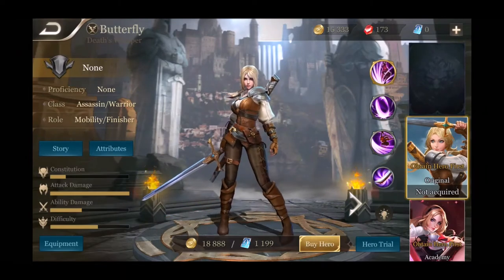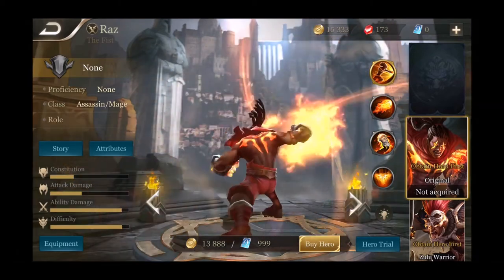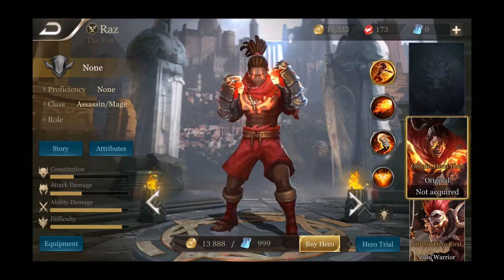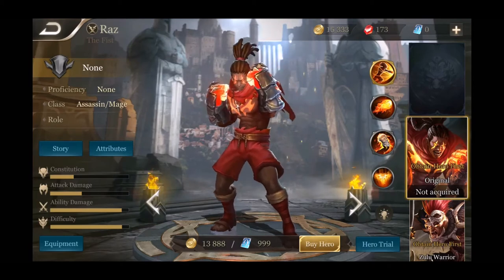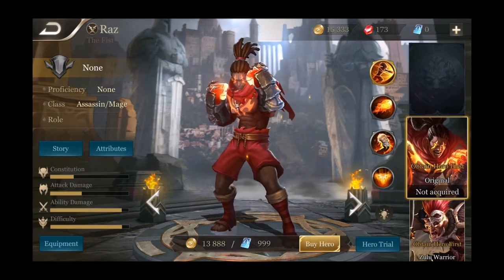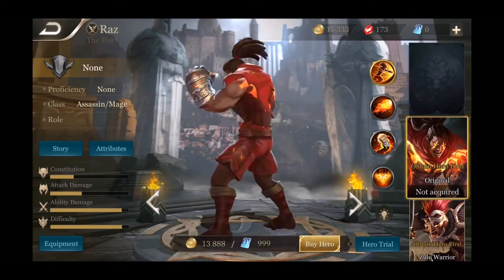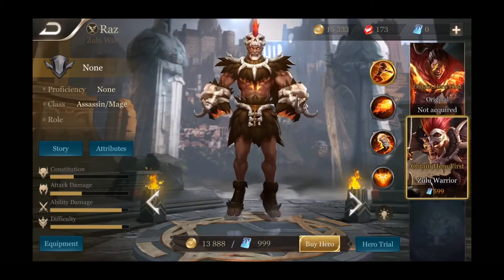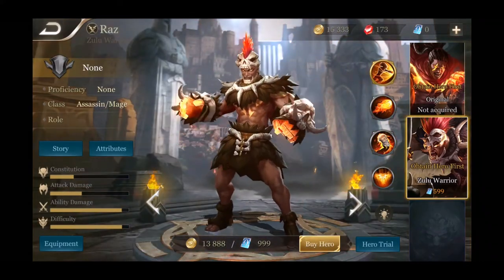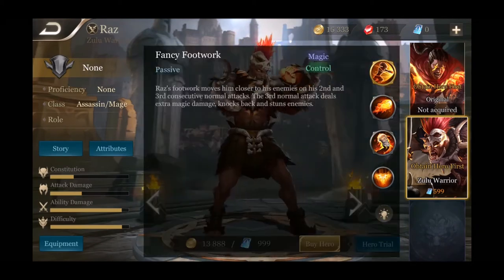Next assassin up is Razz. I've played the Rising game a few times — Razz is really cool. He kind of reminds me of Lee Sin from League of Legends. He's got the standard skin which is actually pretty nice looking, and he has the Zulu Warrior skin which is pretty cool too — looks like a tribal guy, pretty awesome.